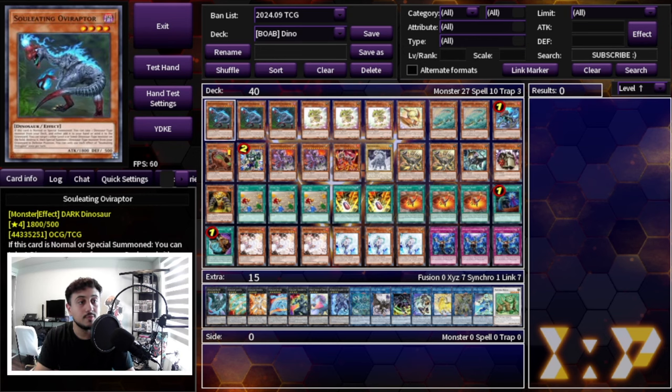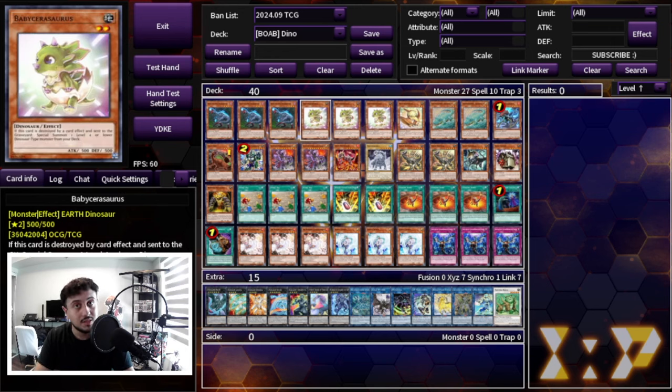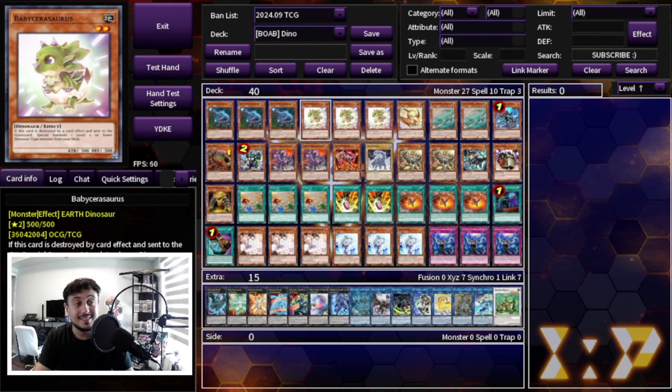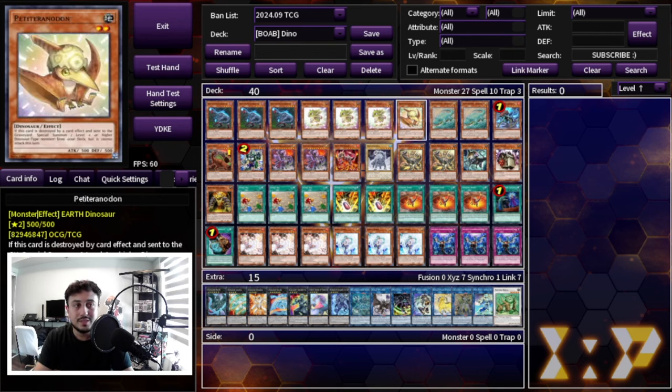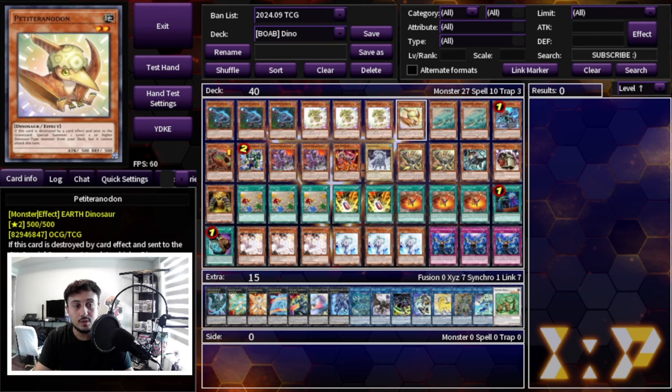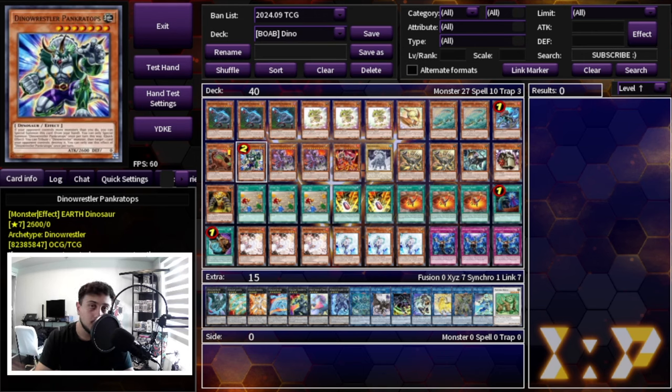We are playing three Ovi Raptors to start things off. Ovi Raptor is one of the main pieces of this deck — the main normal summon, the best card in the deck honestly. The second best card is Baby Sarasaurus. This card in tandem with Ovi Raptor and pretty much everything else in the deck is full combo, which is why we're playing three Baby Sarasaurus. So three Ovi, three Baby, one Petit. Petit is not as important but it's cool because you can end on it a lot of the time, which pops into Pancratops — a really cool disruption.